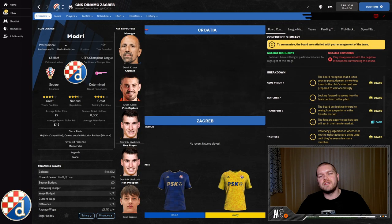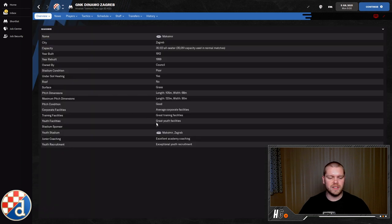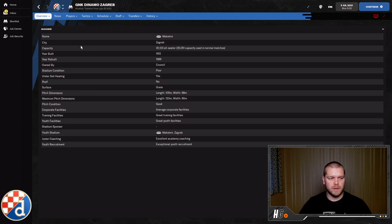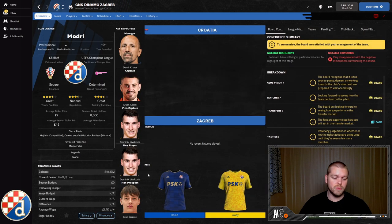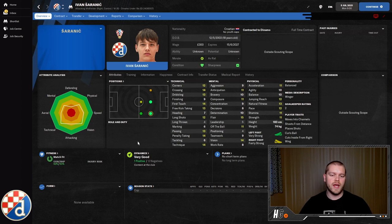The final team is Dinamo Zagreb in Croatia. I'm a little salty about them because they knocked me out of Champions League qualifying in my Red Star save, and they've got elite level talent in the squad already. Their facilities include great training facilities, great youth facilities, excellent academy coaching, and exceptional youth recruitment. While Dominik Livakovic the goalkeeper is popular — he's 26, so not for this list. The guy to look at is Ivan Salonic: technically very nice, a creative player who is very cheap and can be picked up as a bargain. He plays naturally on the right or in the CAM spot, with traits including moves into channels, shoots from distance, places shots, curls the ball, and cuts inside from the right — a massive threat.